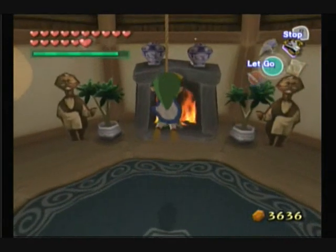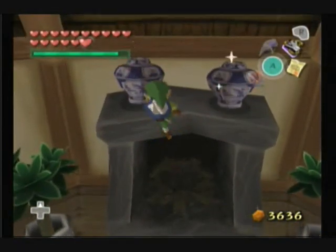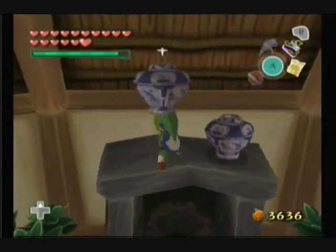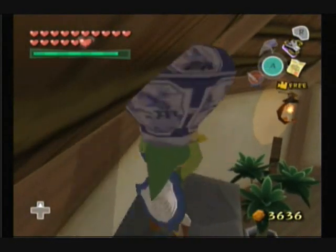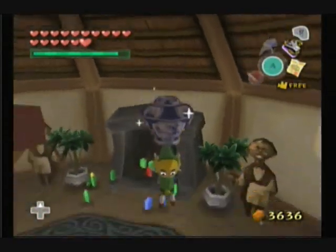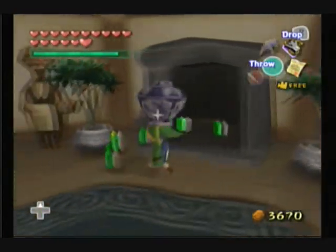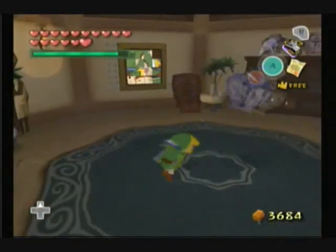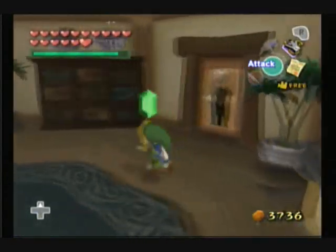We're gonna be activating this. But that's not all you can do in this room — you can actually swing on top of this and get these jars down. Because honestly, if you break them as they are up here you're gonna lose a couple of rupees. Not that it really matters, cause you can get so many rupees in this place. Let me try and get on top of that one over there.